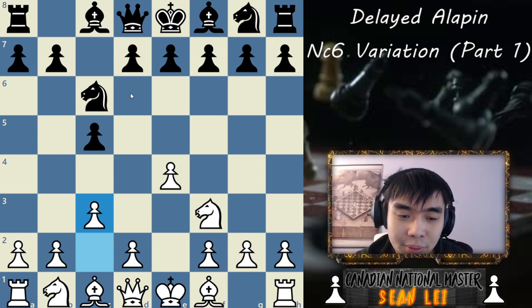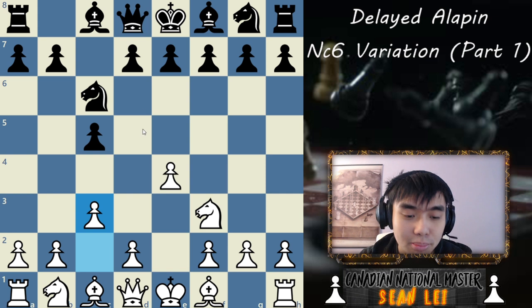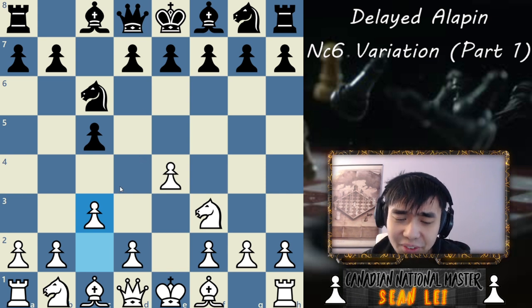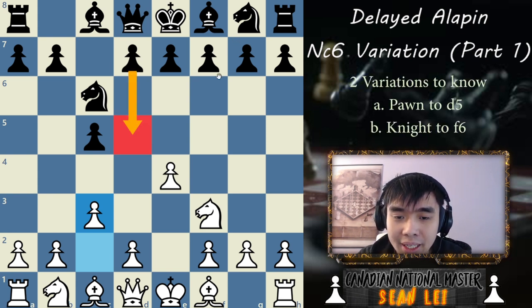However, we do still have an advantage in that our opponent is probably not too accustomed to playing against this. There are two main variations you should look out for — every other variation we'll look at in a separate video, but those are just not good. The two main variations are D5 and Knight F6.